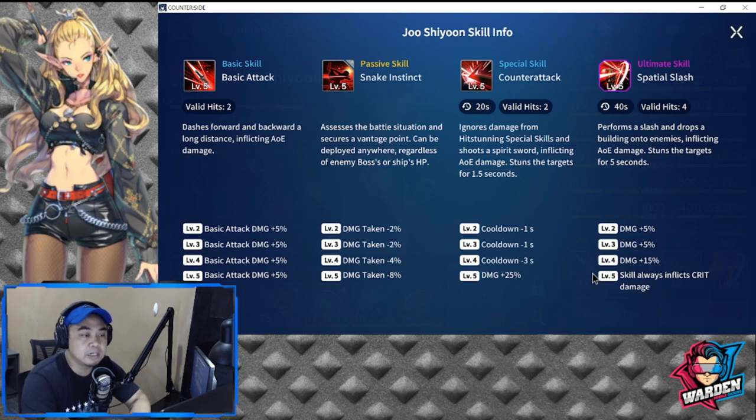His special skill is one I really like — 20-second cooldown, 2 valid hits. It ignores damage from hit stunning and shoots a spirit sword inflicting AOE damage, stunning the target for 1.5 seconds. The stun can be crucial, and the cooldown lowers to 16 seconds at level 4. Damage at level 5 is plus 25%. His ultimate has a 40-second cooldown with 4 valid hits — he performs a slash and drops a building onto enemies inflicting AOE damage, stunning targets for 5 seconds. Very good in terms of stuns.